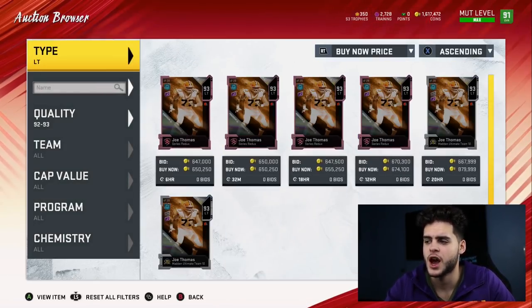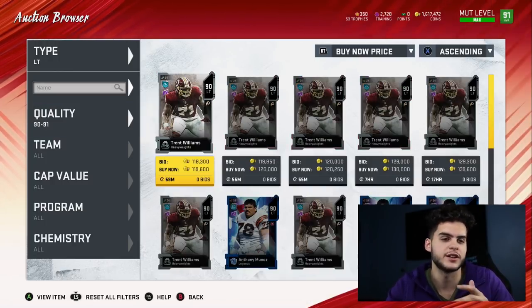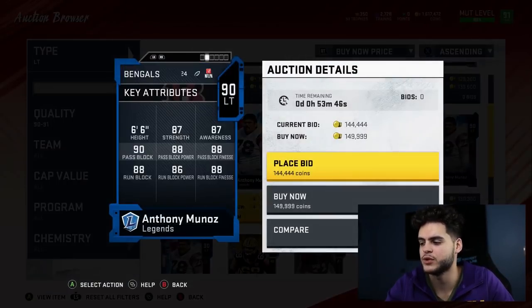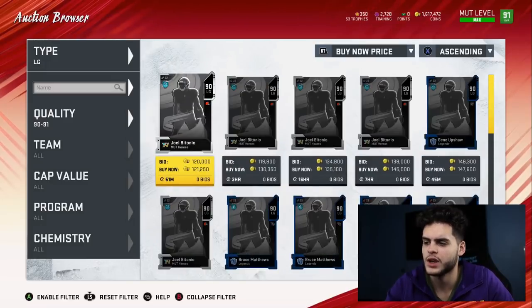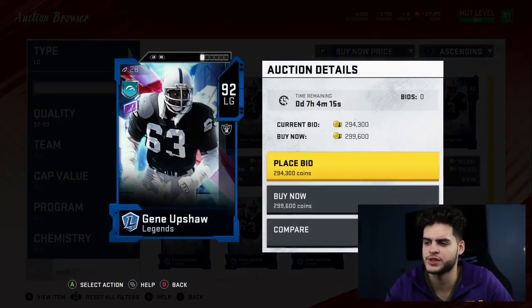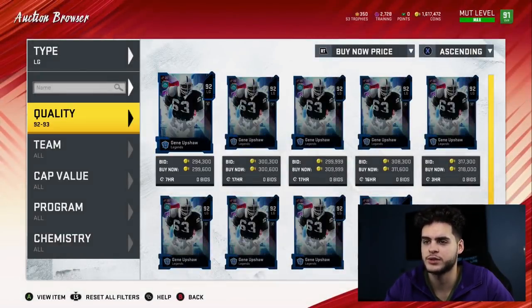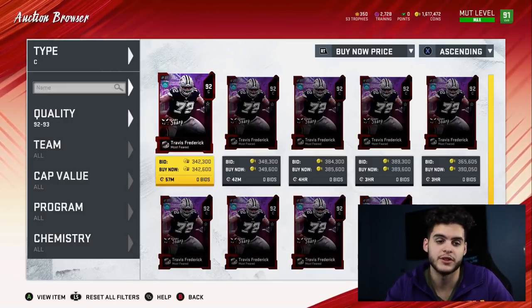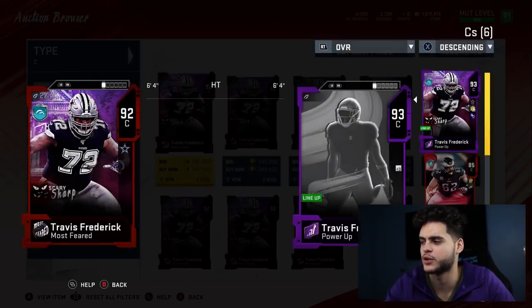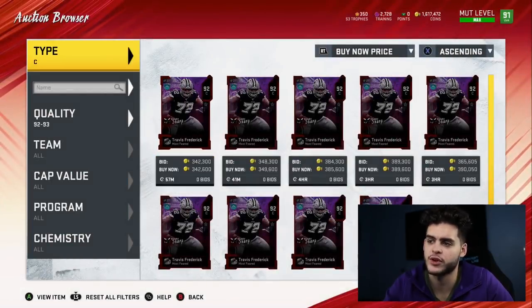For linemen I'm just going to say names quickly. I would not go Joe Thomas — too expensive. For left tackle it's Anthony Munoz. Power him up and chem him up and he'll have above 90 pass blocking and close to 90 run blocking. At left guard I'm currently rocking Bruce Matthews, but it's going to be Gene Upshaw — Gene Upshaw is a stud. Powered up and chemmed up he'll have amazing run blocking with close to, if not all above, 90 run and pass blocking. At center it's Travis Frederick — hands down the best center for me. He'll have above 90 pass blocking and really good run blocking when everything is powered up and chemmed up.